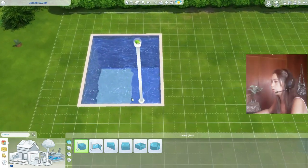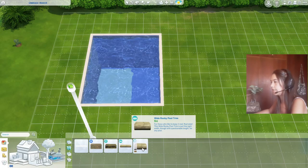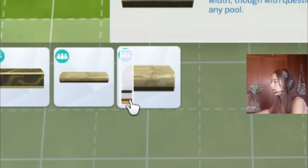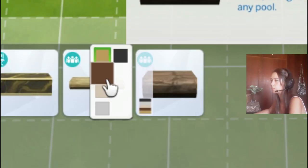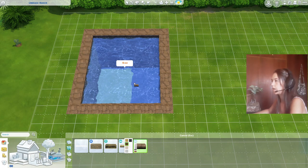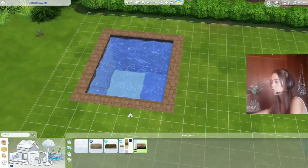After you have a pool, go to pool trims and select a nice pool trim to put around your pool. You have different colors — different swatches, as the Sims community loves to call them — that you can put around your pool or any item in general. Click a color, hover over the pool, and click to apply the trim.